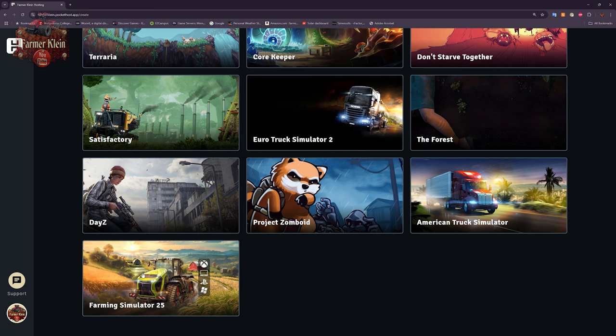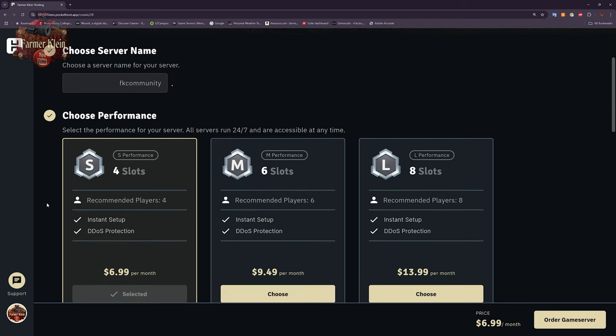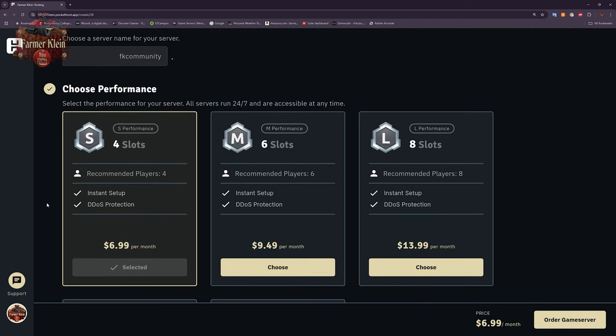With respect to Farming Simulator 25 dedicated servers, the first thing you need to do is give it a name. I want to name mine FK Community, because this is going to be a server I'm going to make available to my community over on Discord.